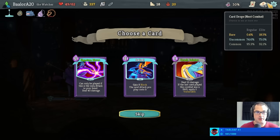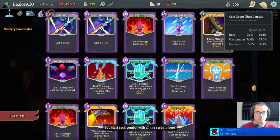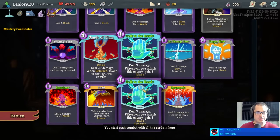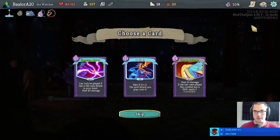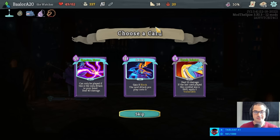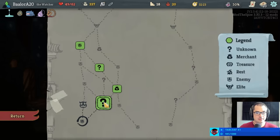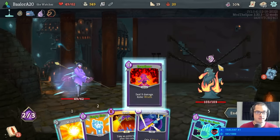Unironically swivel is looking quite good. Crush joints is also a great card for applying vulnerable here. But I really like swivel with ragnarok and Sands of Time — it's also a vaguely helpful block card. Did we get matching keep eruption? We sure did — it was even upgraded thanks to the molten egg. I'm going to take swivel here.